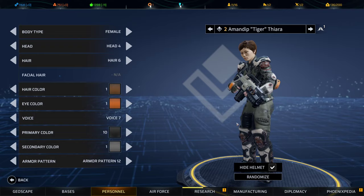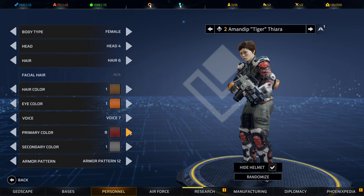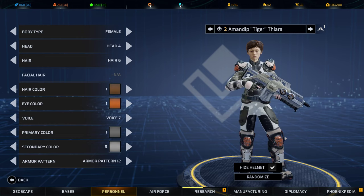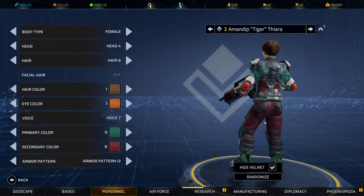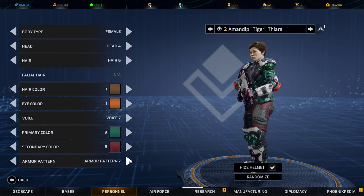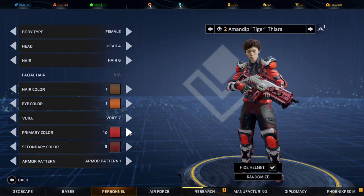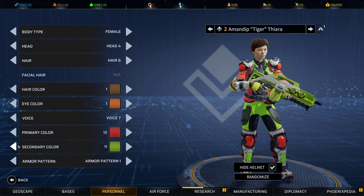You've got all kinds of colors you can choose from. There's also a secondary color — to make it easy to see, I'll put red as the secondary and a greenish as the primary so you can see what changes. The secondary color also changes the color of your weapon.